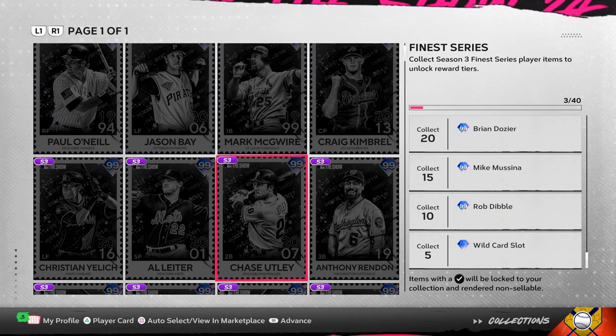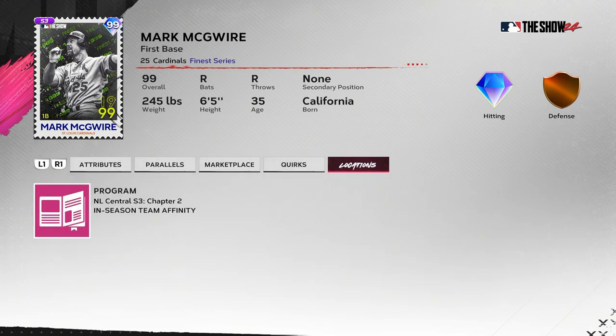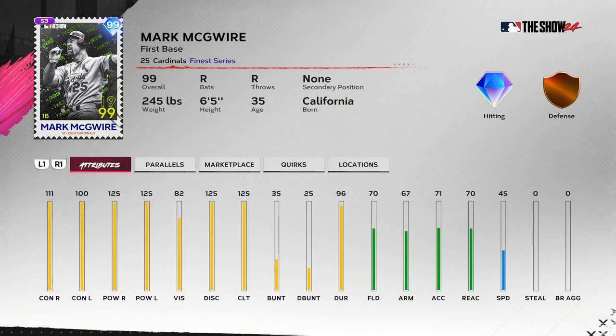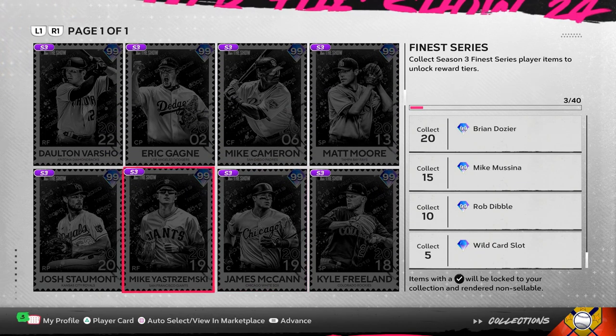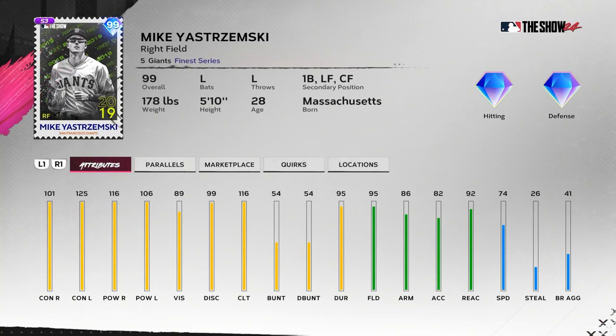Mark McGwire — you've got to see what type of swing he has. They've given him cards for the Cardinals and the A's. His Oakland Athletics swing is considered a little better, but I try to stay away from Mark McGwire — the swing is tough to use. Max power, 82 vision, max clutch and discipline, and contact is okay — I'll probably stay away. Mikey Shremski is an interesting one — I remember using him in 2019, he had a Finest card with cool card art. James McCann and Kyle Friedland are also interesting — they're definitely going a different direction with the legend choices.